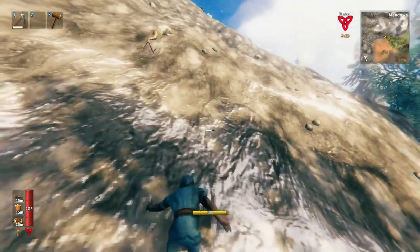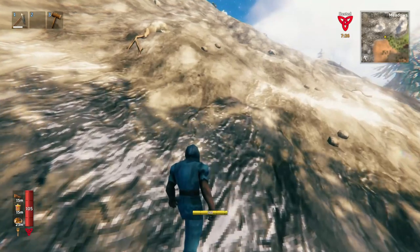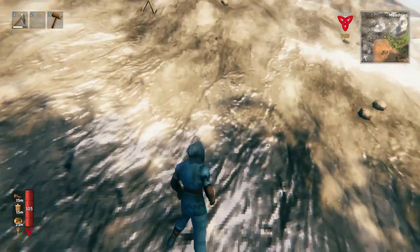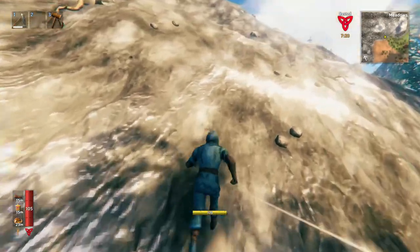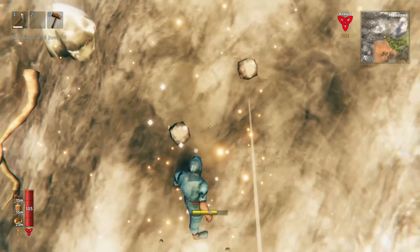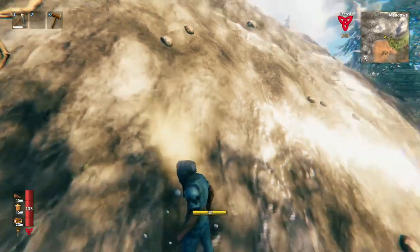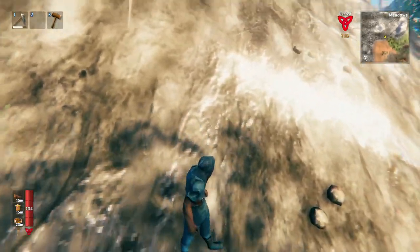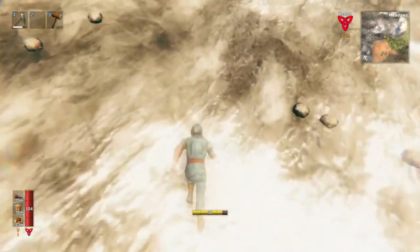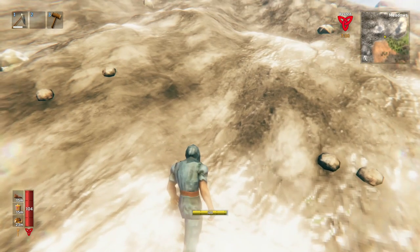Another biome that the hoe really shines in is the mountain. To understand why, you'll have to understand a basic part of climbing in Valheim. When you hold shift, you can basically run up and jump up anything, but you'll just slide back down unless you're on a patch that has snow. So you see how that's a snow patch? Let's run up there — and I can just stop right here, and look at that, I won't slide down.